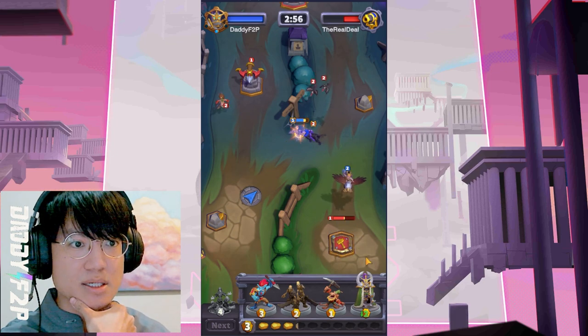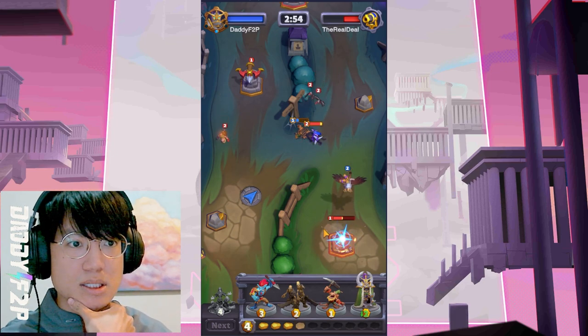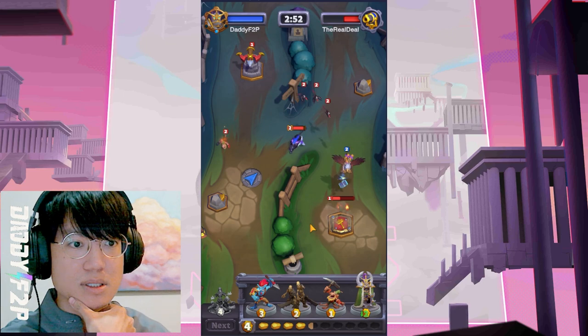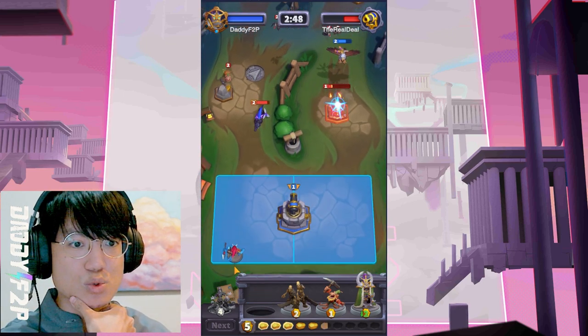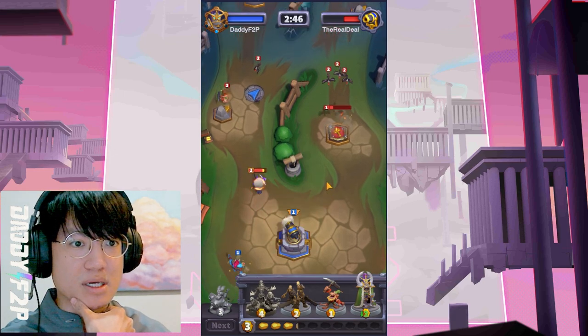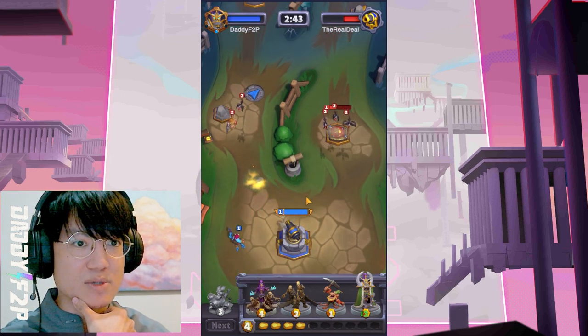Let's get a Huntress there. I think we should be fine - the Huntress shouldn't be able to do too much. Just keep my Spearman away from the tower so that she doesn't bounce, and that should be okay.